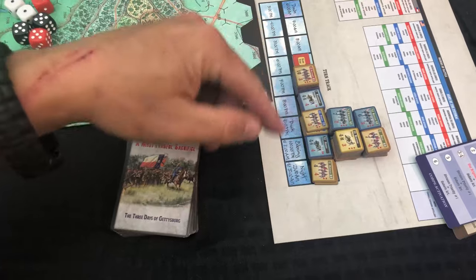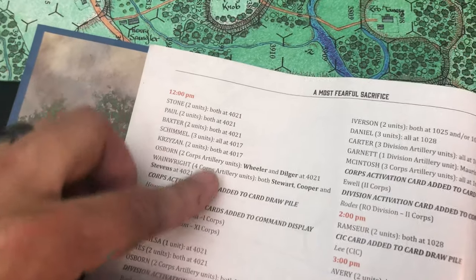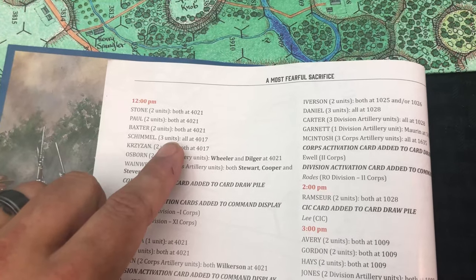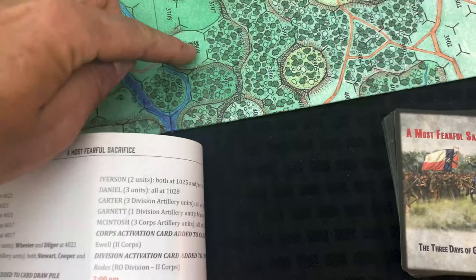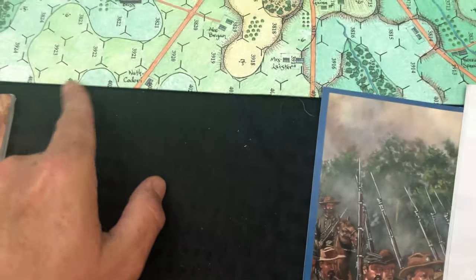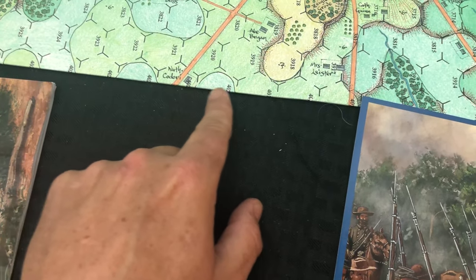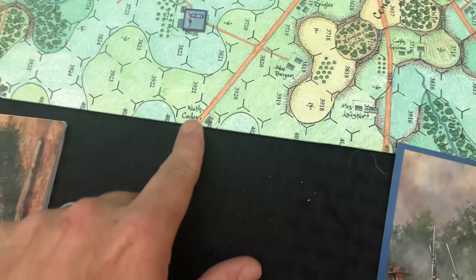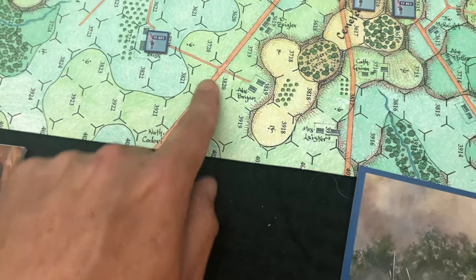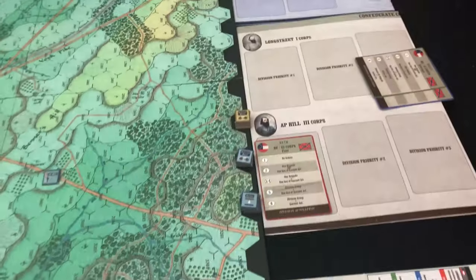I just have to look in the scenario book to see where reinforcements come in. Looking here, these are union reinforcements - the ones coming in at 12 PM - and they're coming in at hex 40-21, which should be right here on the edge. So they're going to be coming in right here on the road from the south and moving in towards Gettysburg, which you guys will see as we play on.